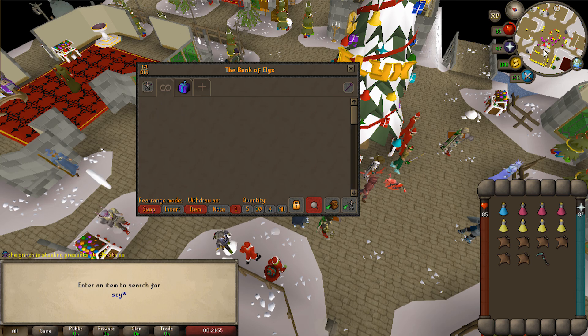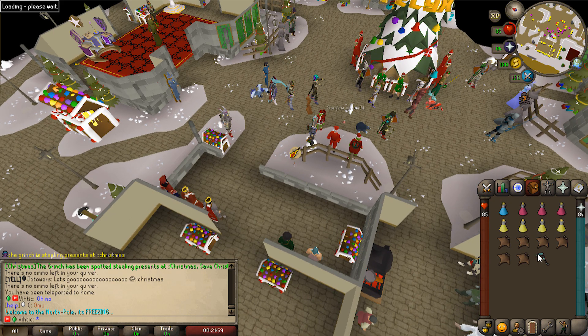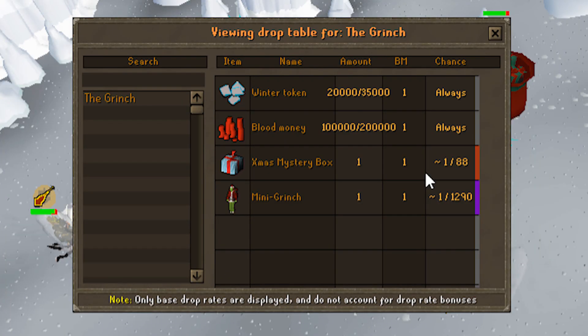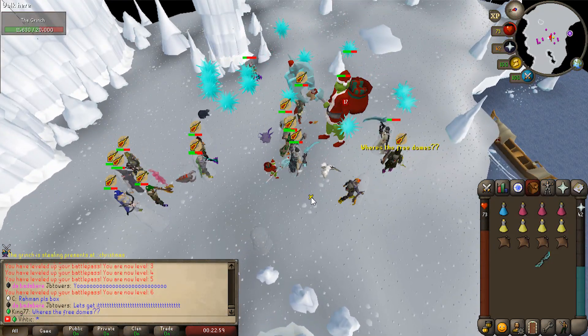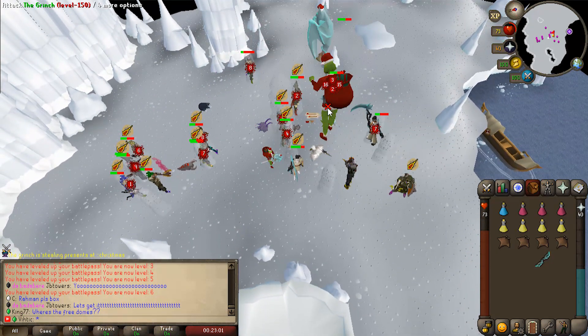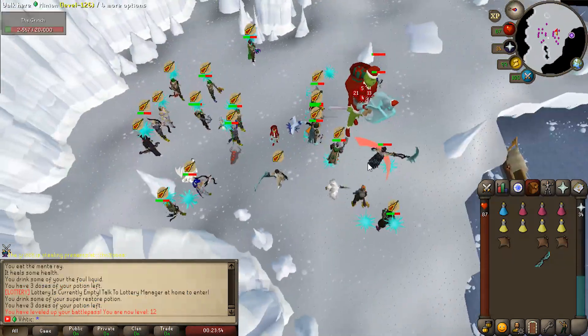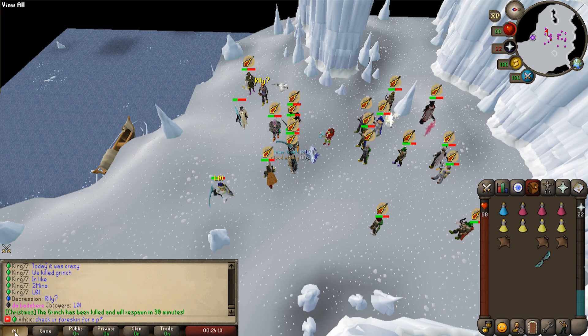The third way to earn Christmas tokens is through the Grinch world boss. Every 30 minutes the Grinch will spawn - you type '::kongkongchristmas' to get there. All you gotta do is 100 damage to get a guaranteed reward. You'll always get winter tokens - 20,000 to 35,000 which is a ton - and you also have a chance at an Xmas mystery box and the mini Grinch pet. I recommend protecting from magic; his mechanics are pretty easy.